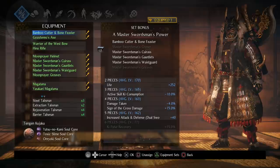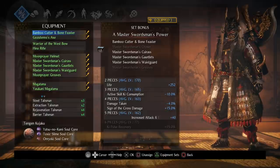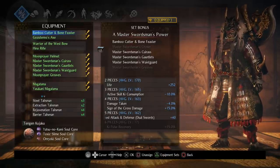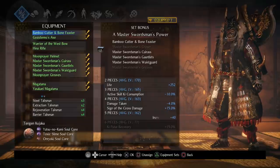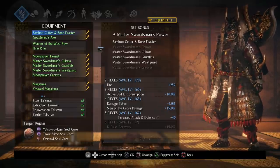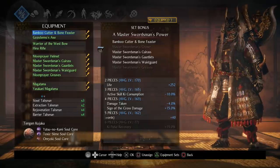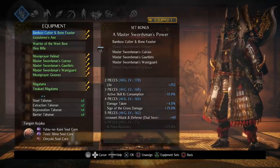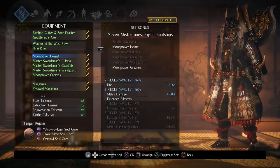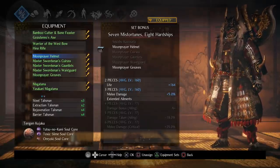I'm using the Master Swordsman set because I like the Sign of the Cross damage and I also like that 40 extra damage for dual swords. I've done a lot of testing trying out different sets — I've tried Obsidian, I've tried the Moon Prayer set (Seven Misfortunes) where you apply a bunch of debuffs on yourself for more damage. Honestly I think the Master Swordsman set is the most consistent damage you can get, and I would recommend it. Plus it's heavy armor so it gives you more toughness and decent defense while being fairly light for heavy armor.